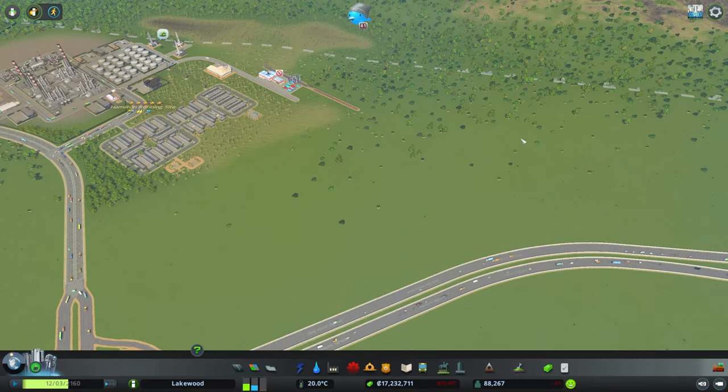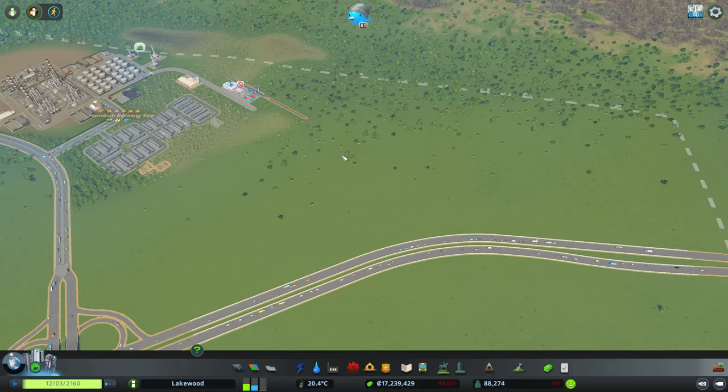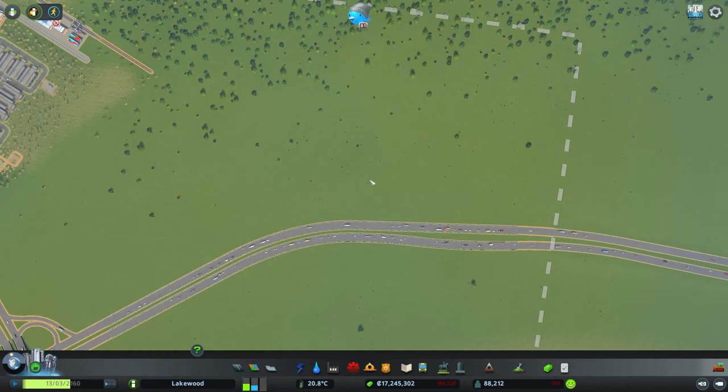If we can have some of our cargo coming into the city and going onto the train network, I think that would be best for what we want to have. As for placement of our Cargo Airport Hub, I want to try and have it parallel to our highway.